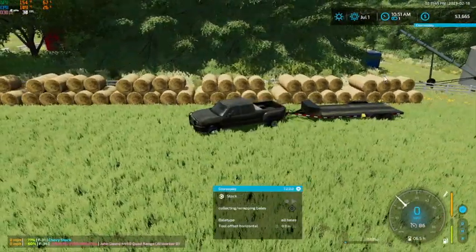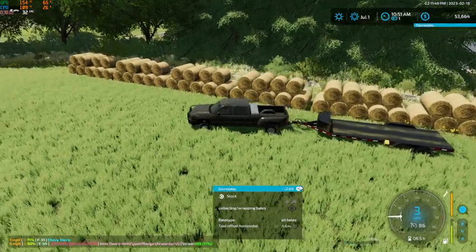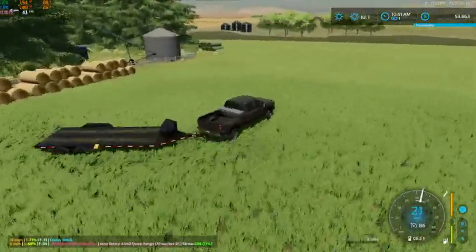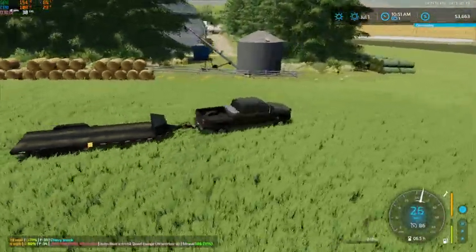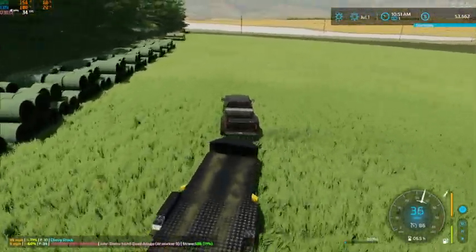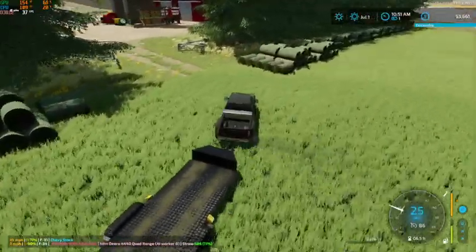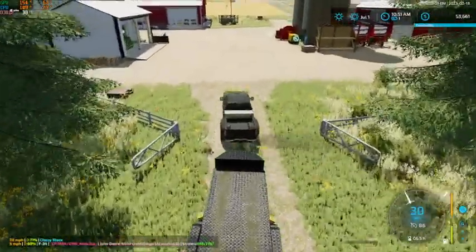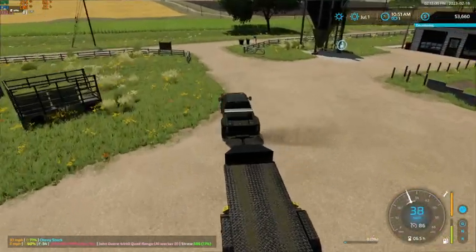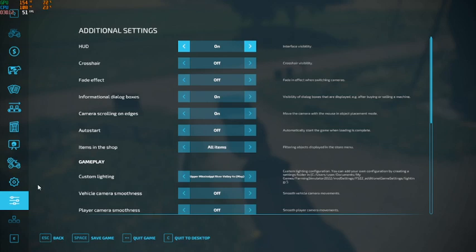We've got one, two, three, four, five, six stacks of them already, so we're definitely making a whole lot of straw bales. We are going to have a lot sitting around, which is a good thing - we need quite a bit because we've got a lot of cattle already.